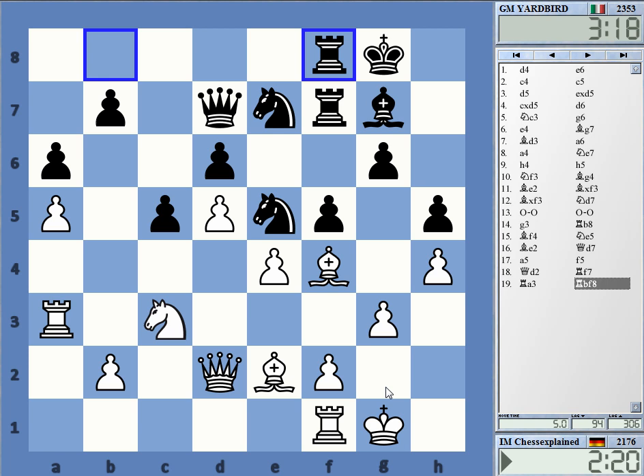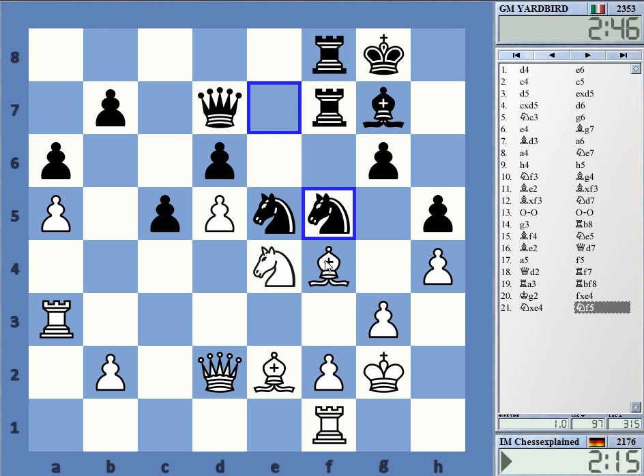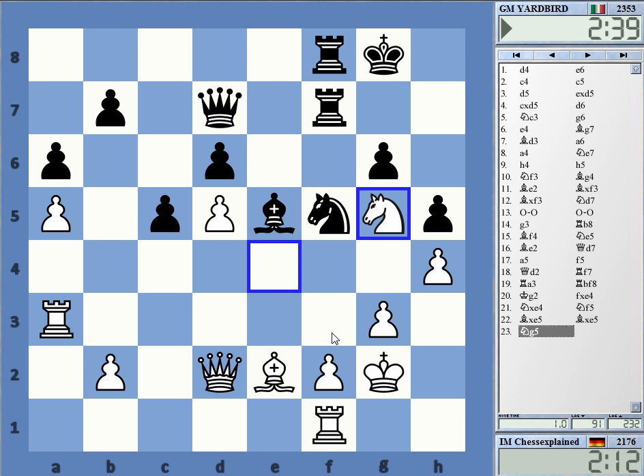I don't know what to do here really. Maybe I can play with f3 and then just capture with the f pawn. Yeah, not a good position. I would expect him to just take and play knight f5 — that's certainly a good position for black. Okay, I have this but it's not helping a lot.